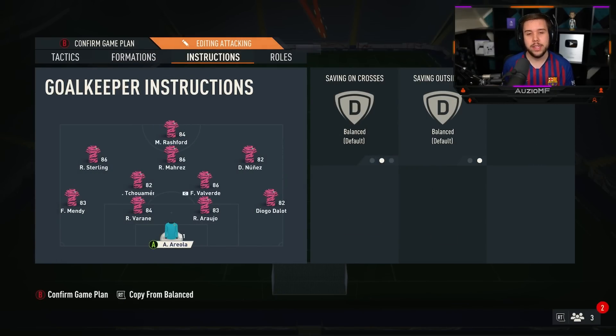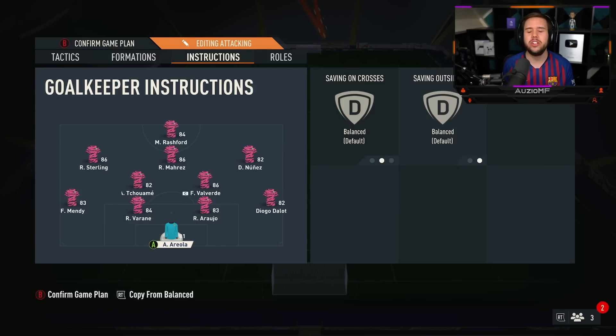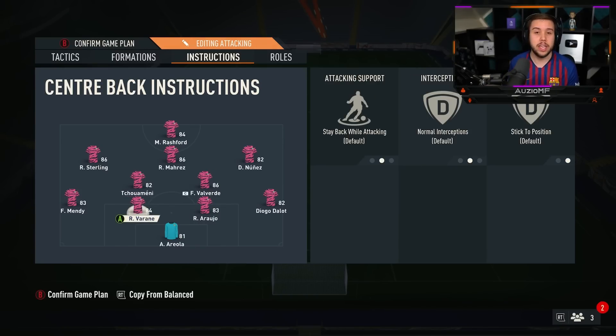Now for instructions. Starting with the goalkeeper — default. You don't want anything special on the keeper, there's no point. Don't have him on sweeper keeper — he's going to come out in stupid situations and next thing you know you're getting chipped. Centre-backs — stay back while attacking, default, don't have anything special on them.